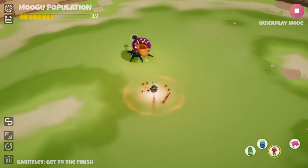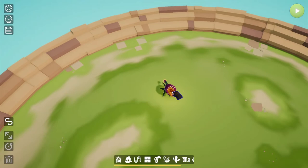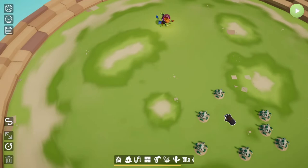Another thing you can do is click on the plant and set the number of Mugu it needs — between two and ten — to complete the level. Notice how the number on the plant's tongue updates to reflect your setting. That's how many Mugu you have to bring to finish the level.